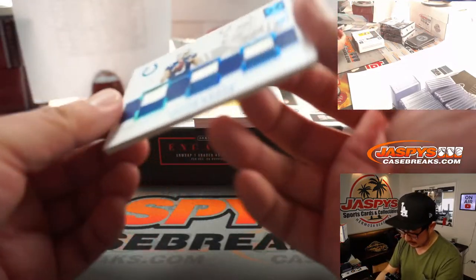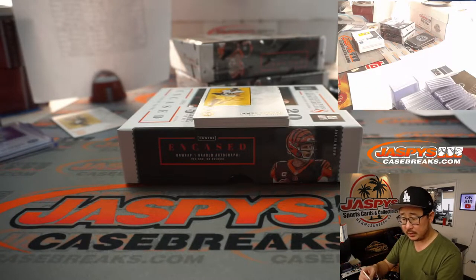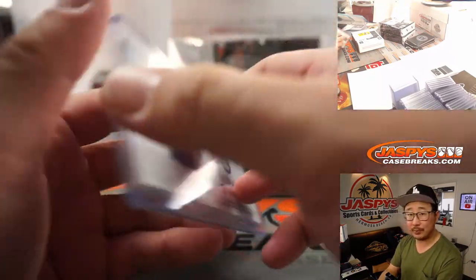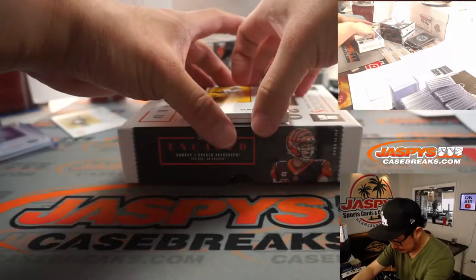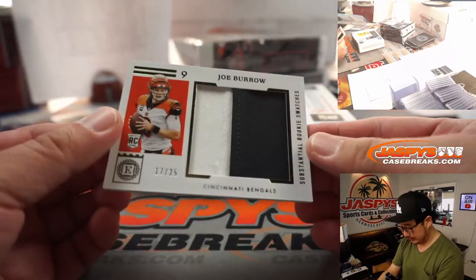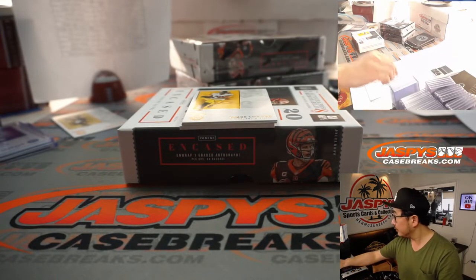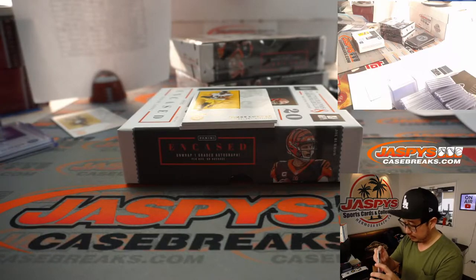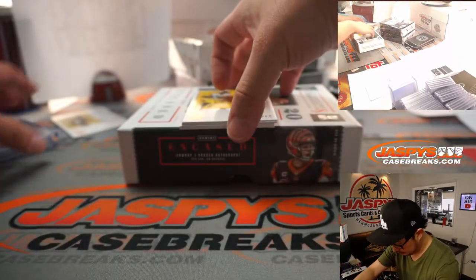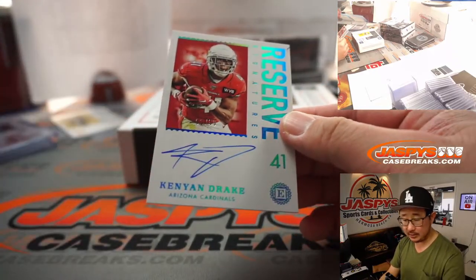Behind James Conner is Jacob Eason, 44 out of 50. Colts — that'll be a number block team, so Colts 4, Robert. And we got a Joe Burrow relic here, 17 out of 25, going to Sean who picked up the Bengals straight up. And we've got Kenyon Drake — he's a new Raider, 1 out of 50, but this is still Cardinals edition going to Ryan.